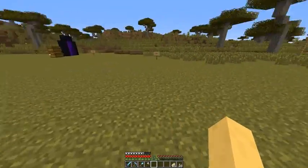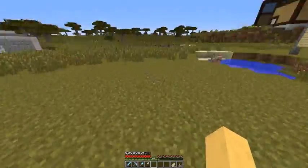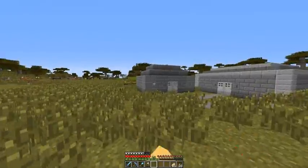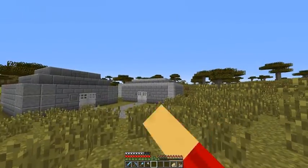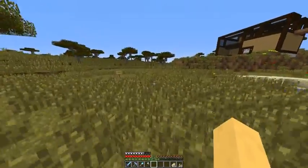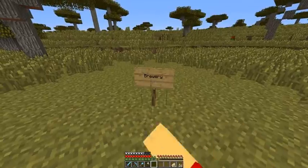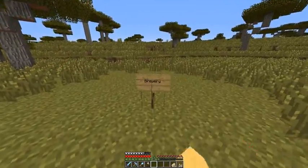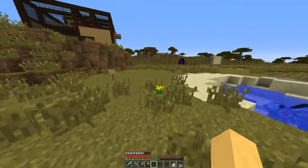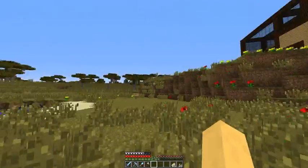The path will come and circle around to the sheep farm, then shoot off to the mine and the blacksmith, keep circling around to the brewery — I hate that word, I'll just call it the Alchemist Shop — with my potion stuff in there. Then it'll circle around and connect back up. I think that's my plan for this.